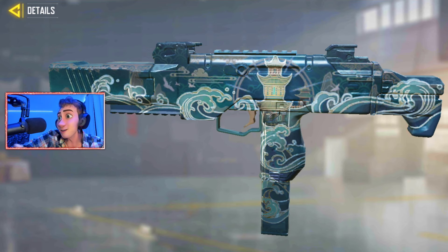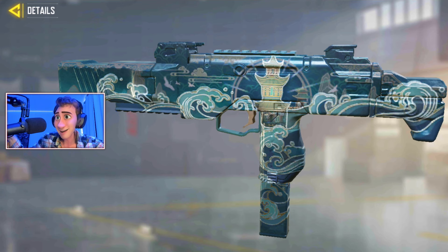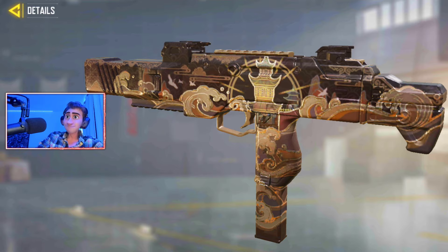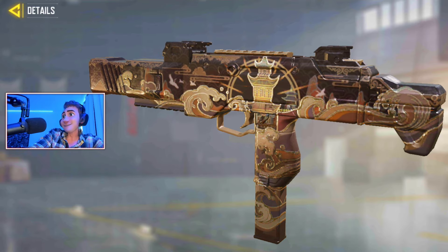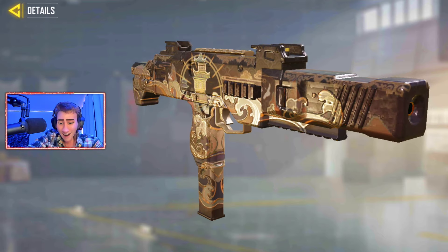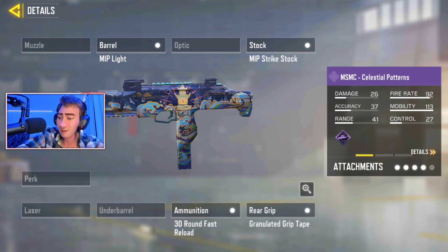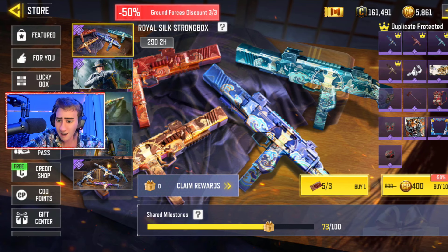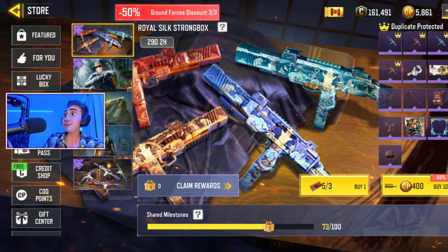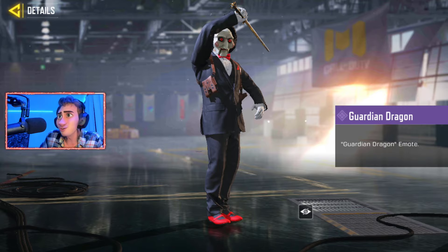This one is pretty much like the first one but a lot more toned down, if I'm being honest. And then the last one — bro, this is a foul color of brown. I think the best one has to be this one — what's it called? Celestial Patterns? Is that the same name for all of them? Oh okay, so they all have different names.